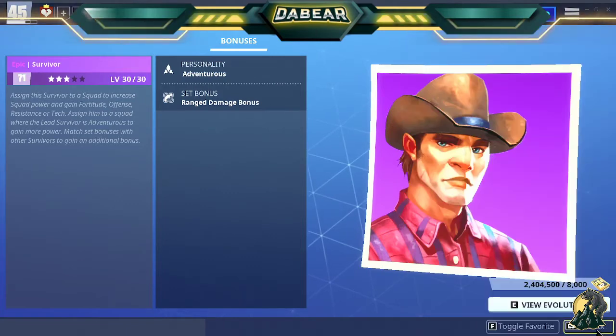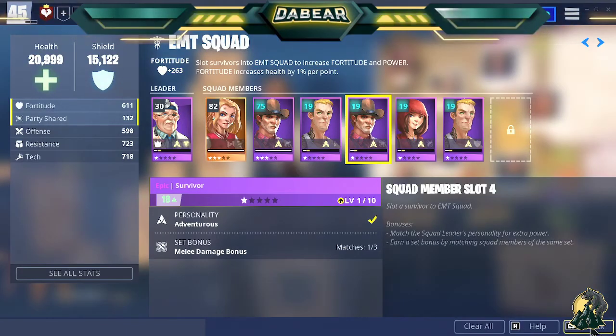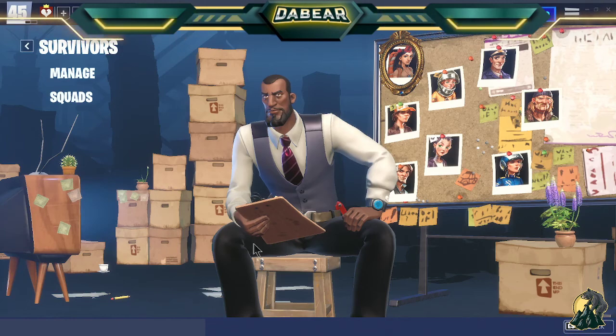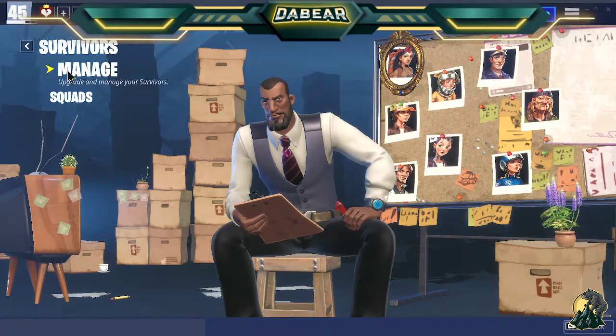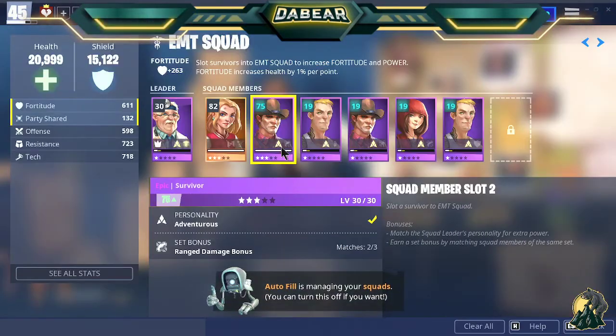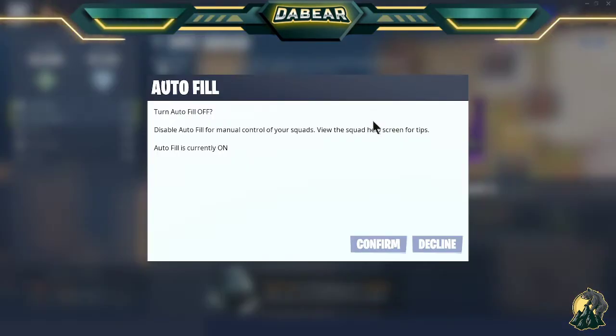I can't do anything else until I unlock the campaign quest Candy Valley Storm Shield Defense number six. So I can't progress until after that. Now, what happens when I replace him for another survivor? If I go into the squad and go to him and I want to change him...